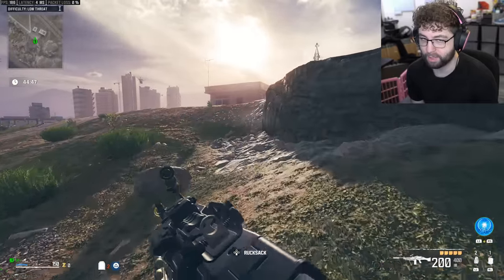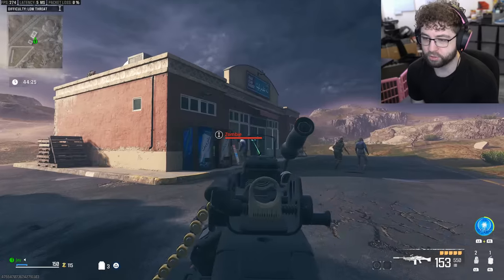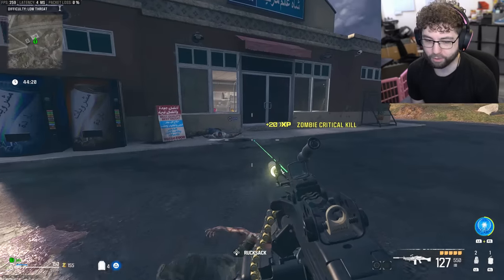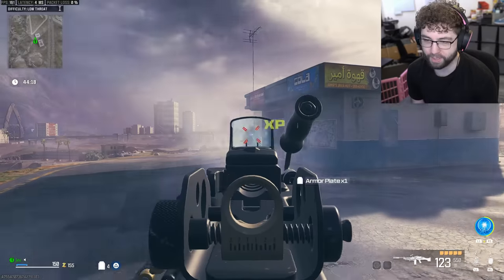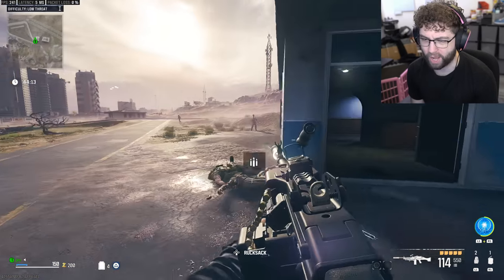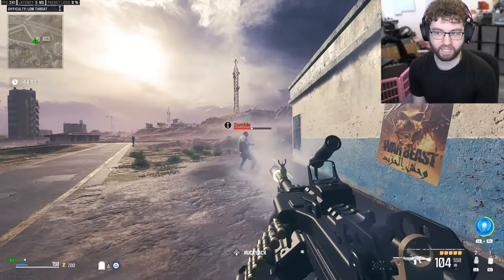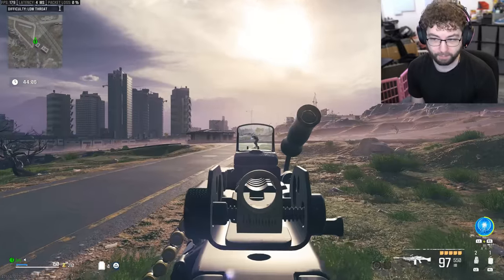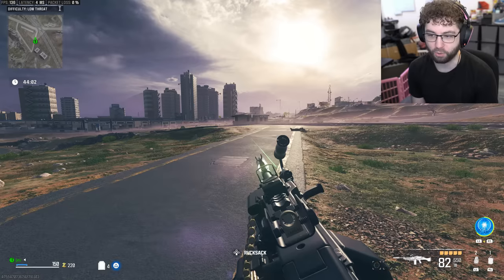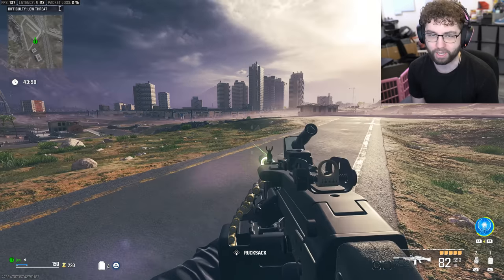I'm just going to go in these buildings and not even run a contract right now. Usually I would run straight to a contract near me. They're saying the amount of zombies were the things that caused servers to crash, but here's the thing - I have never crashed in zombies. I've been seeing people make videos about weird stability, crashing, and lag spike issues on PC, but I haven't experienced any of that the entire time I played the game.